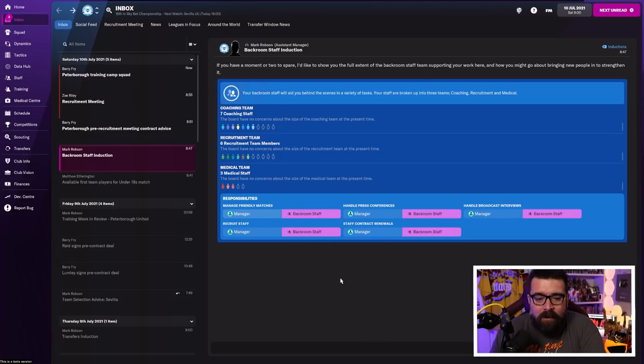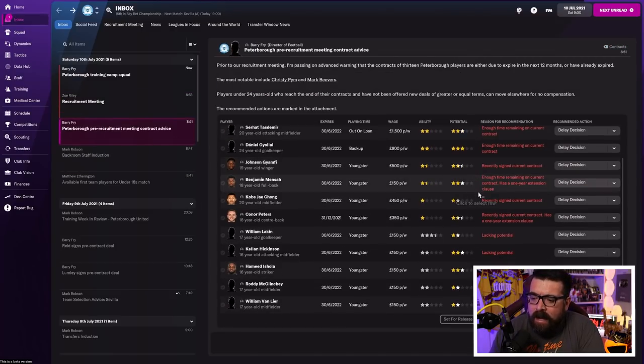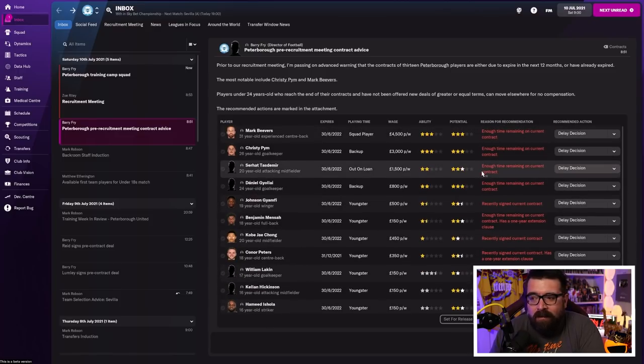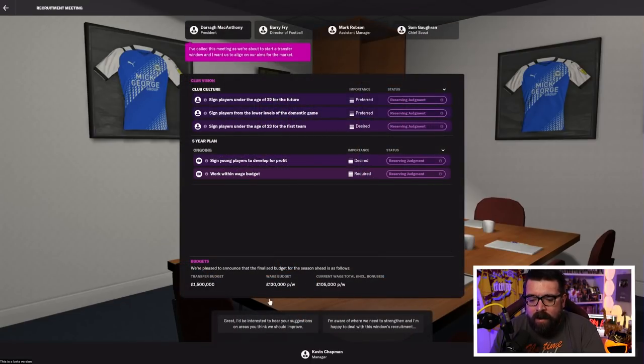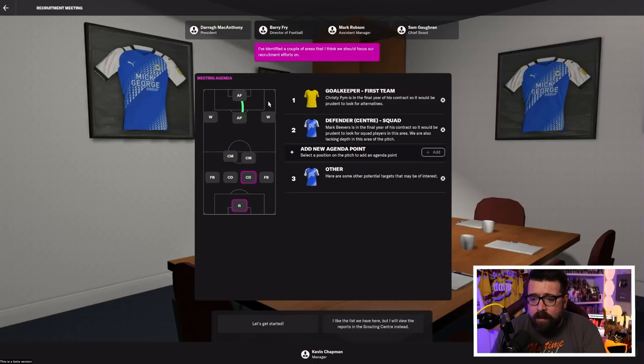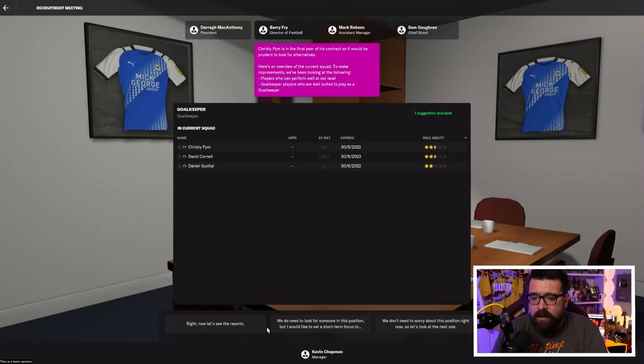Backroom staff is another induction — you want to be familiar with your backroom staff because we've already said we're going to be relying on them a lot. Then you have your pre-recruitment meeting advice and the recruitment meeting itself — this is crucial for helping you decide what signings to bring in. We already know we probably want a left back. From here it confirms your club vision on transfers, how much money you've got to spend. The club think we need a goalkeeper and a centre-back. We think we need a left back, so we can actually add that to the meeting.